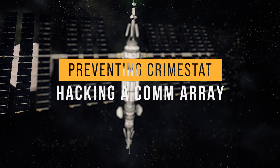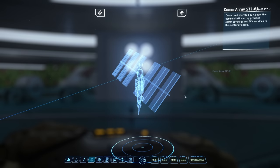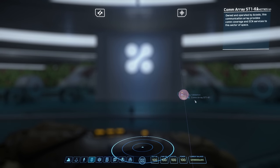Now that we have our crypto keys, let's discuss how to stay off the UEE's radar. You can do this by hacking a comm array. Comm arrays can be found orbiting around major planets in Star Citizen. Once hacked and powered down, you and any nearby players are free to commit crimes without the worry of raising your crime stat, so long as you're not near any UEE security forces. In addition, anyone with a level 3 crime stat or higher will disappear from a bounty hunter's star map and HUD. These side effects stay in effect until someone restores the comm array.